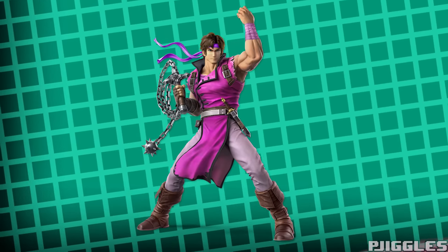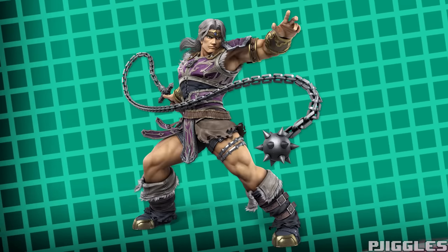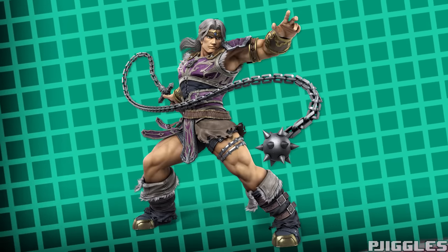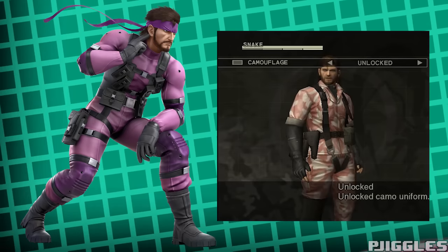Moving on, here's pink Richter. No real inspiration here, just more pink and black. Beautiful. And in Simon's case, he has this old man alt with a little bit of purple on it, and I just made some parts of this alt a bit more pink — namely some leather and cloth on his hip and boots, and I made his head crystal thingy purple. And for the last Konami boy, Snake. I was originally going to base his pink alt off of his flower camouflage from Metal Gear Solid 3, but I didn't really want to mess with giving him a new pattern, so I just made this one instead.